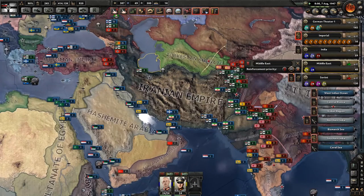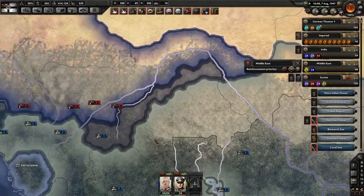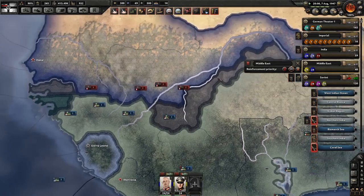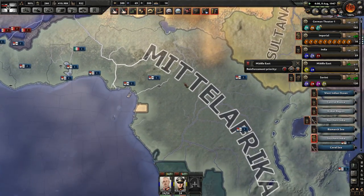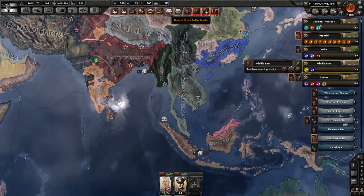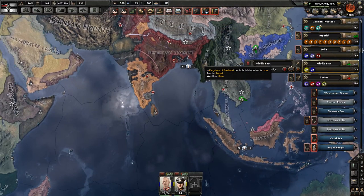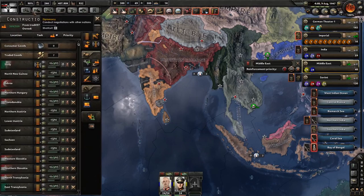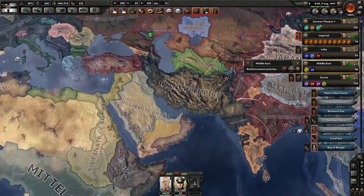Meanwhile, how are we actually doing in Africa? We did have a unit but we withdrew that unit, so this is all middle Africa who don't seem to be pushing at all. Which is really helpful — thanks guys. We had a naval battle: we lost one plane, they lost a destroyer and a cruiser. We need to be making naval stuff, but we are actually researching that right now.